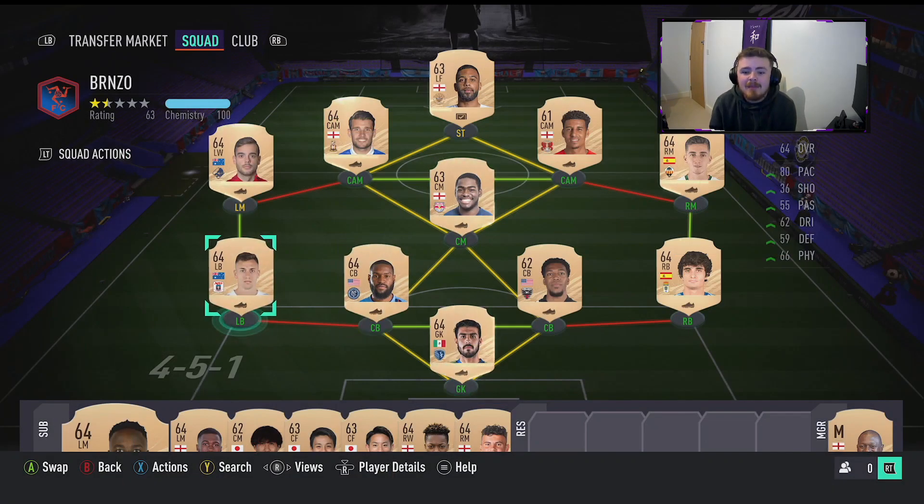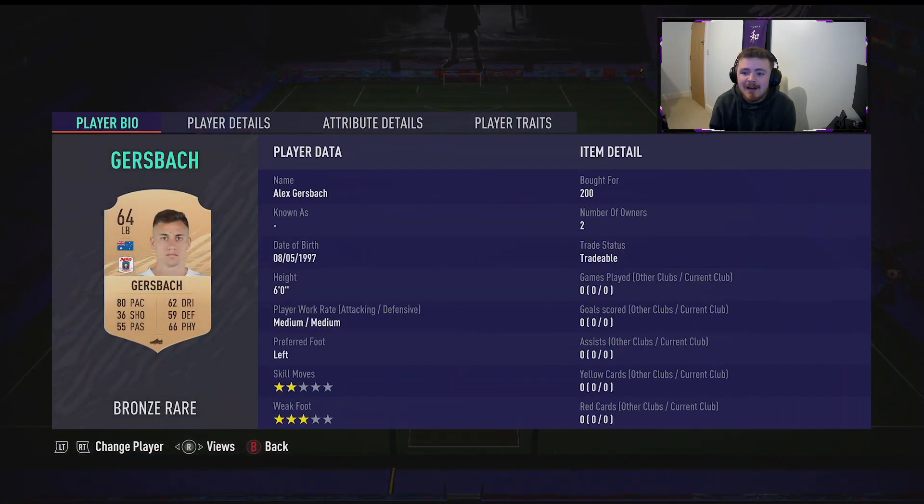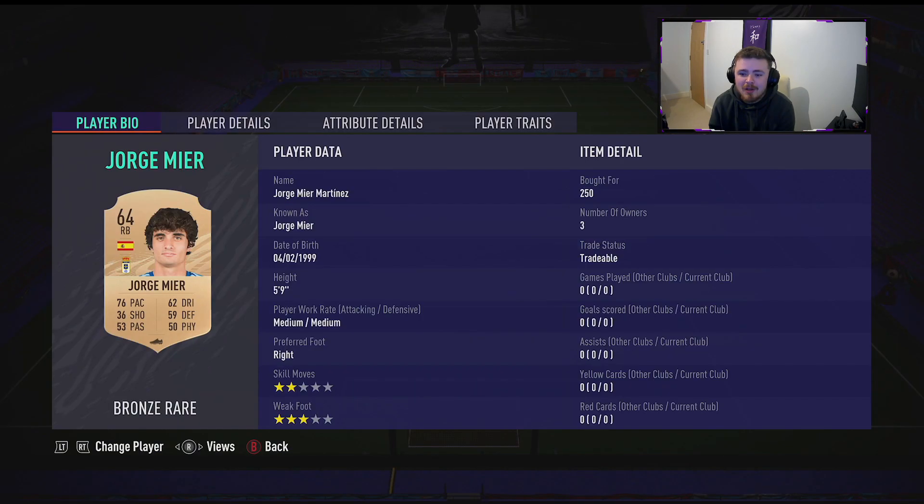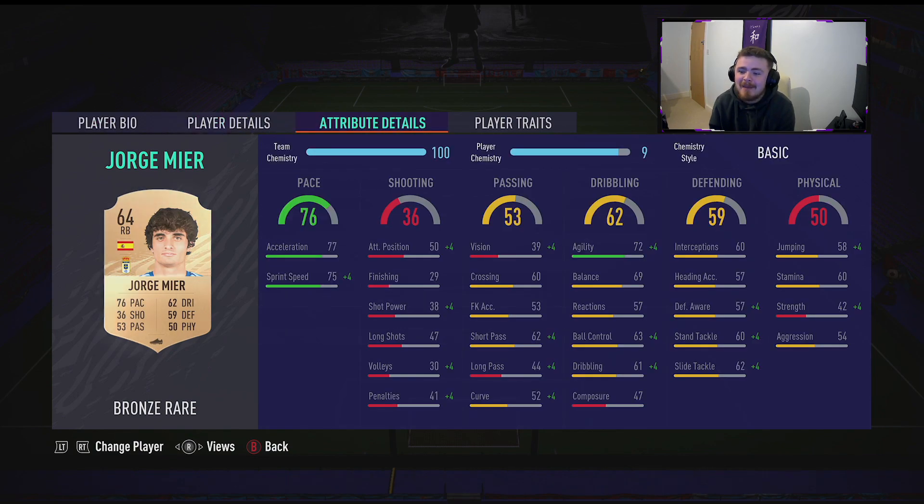Our left back and right back are purely here for the strong links. You've got Alex Gurbash — he looks okay for a bronze left back, he's got the pace and the agility, decent-ish defending and physical stats. And this man over here, Jorge Mier. Nothing too spectacular — a bit of pace, a bit of agility. Physicals are a bit on the lower side, but defending stats are pretty average.